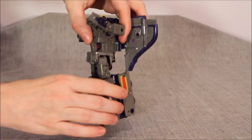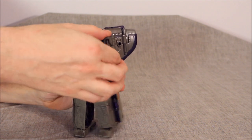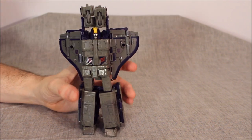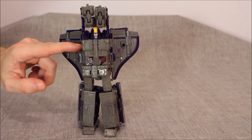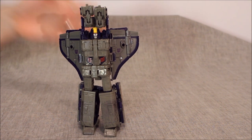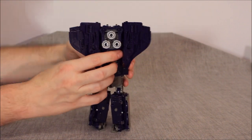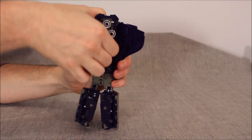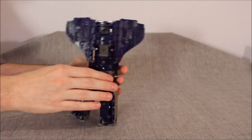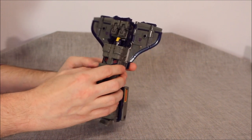We're going to start the transformation by putting the fists in and doing the same on the other side. There's a rectangular port on his arm and a rectangular peg on the back of his shoulder. We turn this around at the bicep and kind of bring the shoulder out, then bring this all the way up. You should be able to line the port up with the peg — it is a little bit of a nuisance. On the other side, you rotate it around and fold it all the way up. Then you should be able to bring the arms up over the head. We come here to the back.